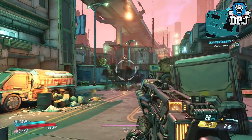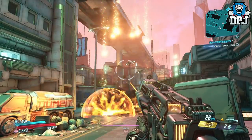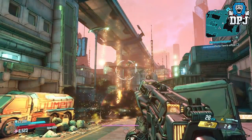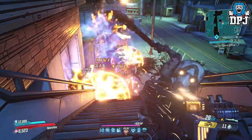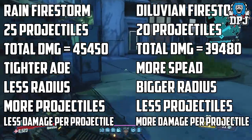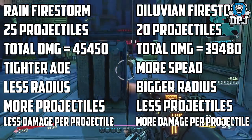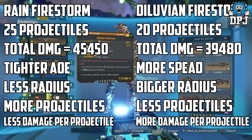I actually feel from the testing I did that the Rain Firestorm could indeed be the better grenade, because of those extra projectiles — the extra fireballs falling from the sky — and the fact that the grenade explodes on impact. If we go off damage numbers alone, from the 25 fireballs the Rain Firestorm can do a total damage of 45,450, while the Diluvian Firestorm with its 20 fireballs limits out at 39,480. But the Diluvian does have a much better radius than the Rain Firestorm, so it's interesting to think about which is the better one.